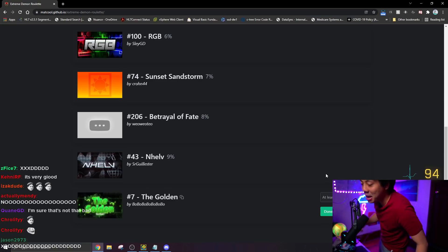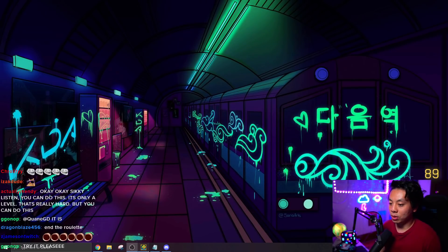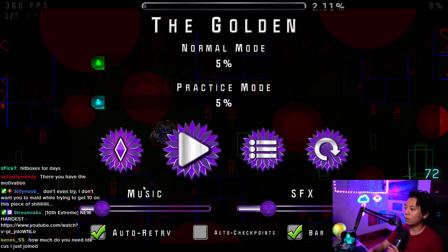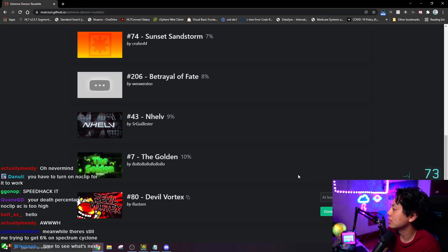I'm not gonna even attempt that. 10% on the golden — let me try. I do have five percent on the golden. I just want to get like two or three percent. That's good enough. If I did beat the golden at 10, let's see what I get next. I gotta get the devil vortex. That is the Extreme Demon Roulette.